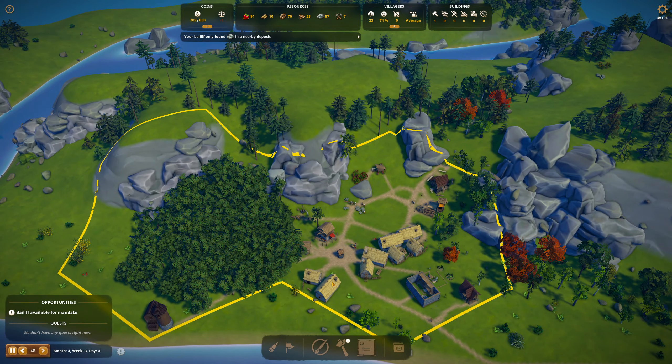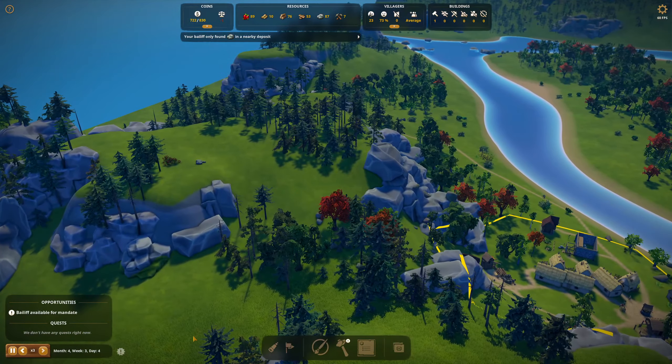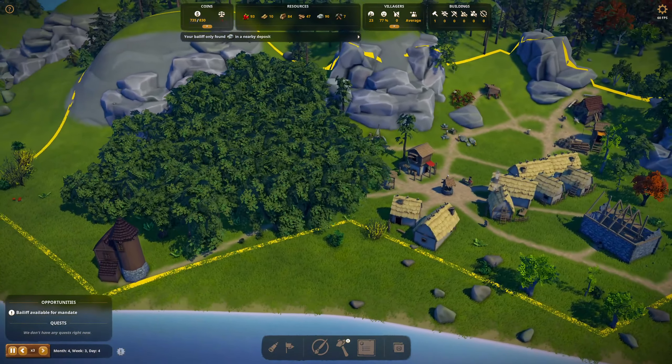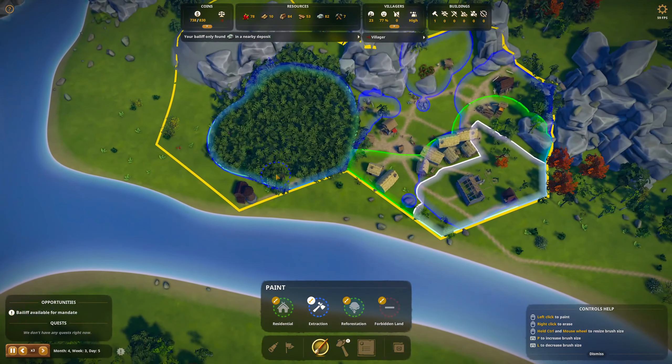Where's the next thingamabob? It's over here. Well, I don't have to own it yet — I can send you out another mandate if I can find anything in here. Good grief. Plus zero villagers. I want to make sure that this extraction zone is big enough to extract all these trees.